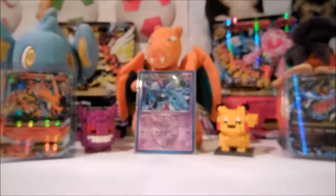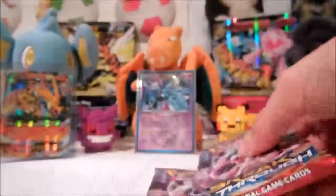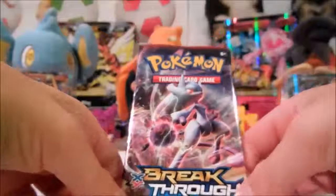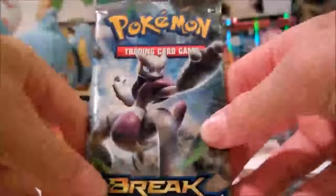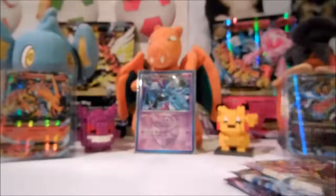Hello everybody, welcome to another unboxing. Today I'm going to be opening four of the new English set Pokemon Breakthrough. I have eight packs right here and I'll open four on my other channel. Let's look at the pack art. There's this awesome Mega Mewtwo Y — I have the full art version in Japanese from my Red Flash booster box opening. We also got Mega Mewtwo X, Zoroark Break, and Houndoom. Today I only have one Houndoom and three Mega Mewtwo Ys.